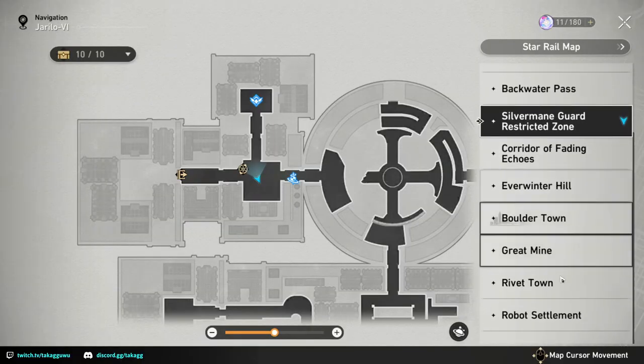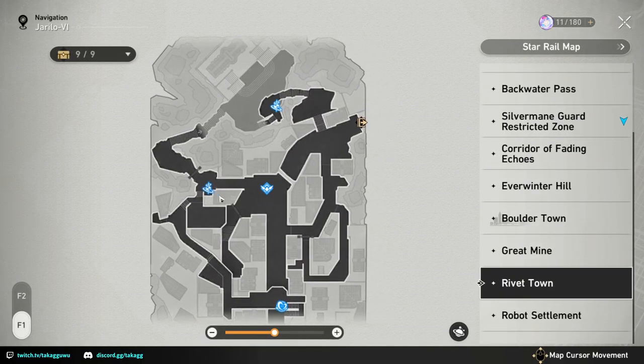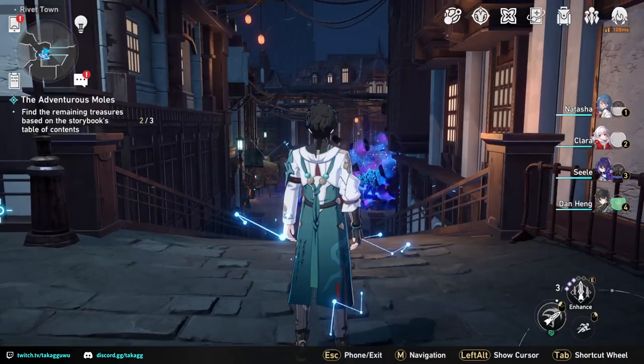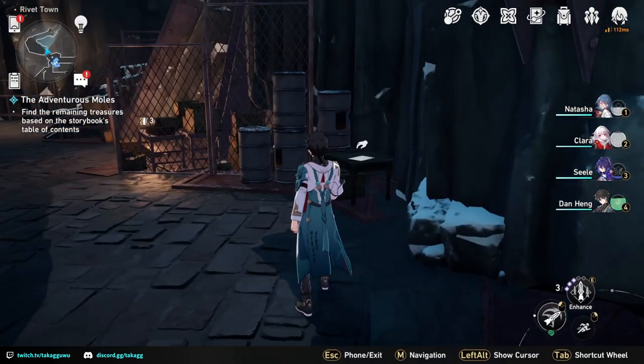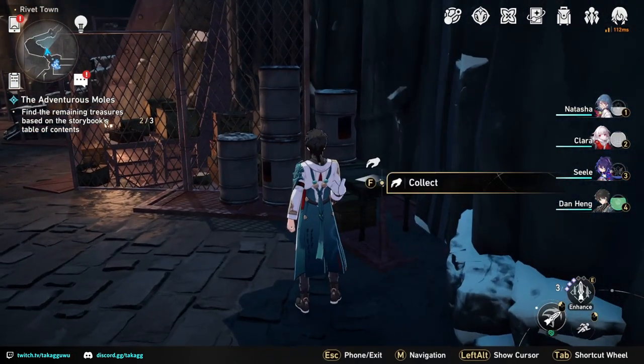Now we're going to Revet Town and we're going to teleport to the waypoint on the left side. We're going to head northwest and go past this door over here, and you should be able to see a paper on the box.